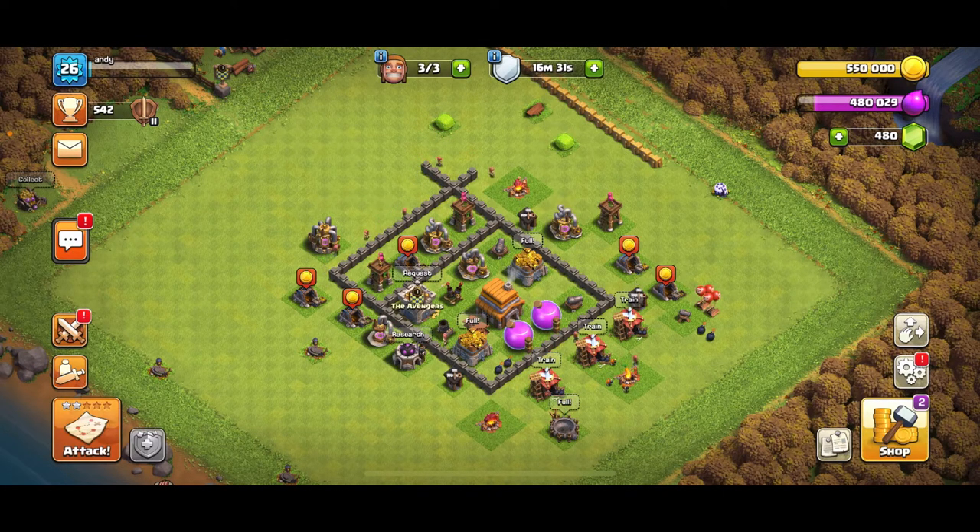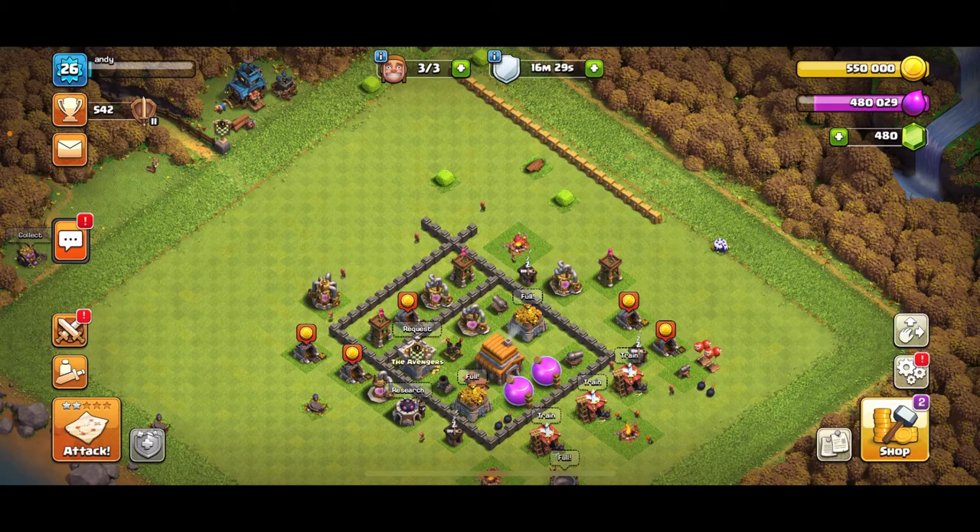So today we got so much loot — we got 550,000 gold. What we're gonna start out by doing is maxing out the walls. We're gonna start by maxing out the walls, and then we're gonna start attacking.